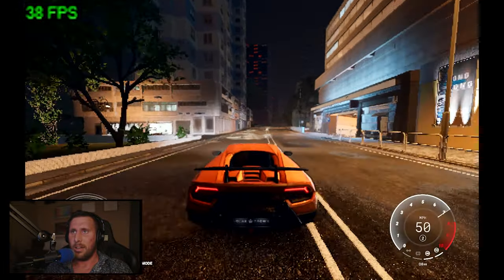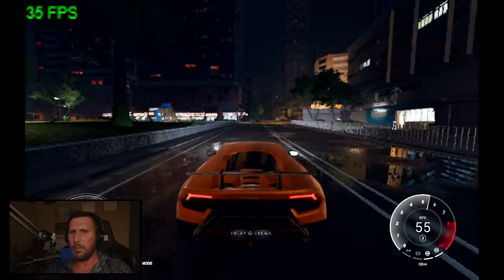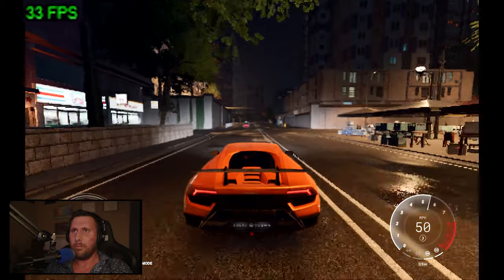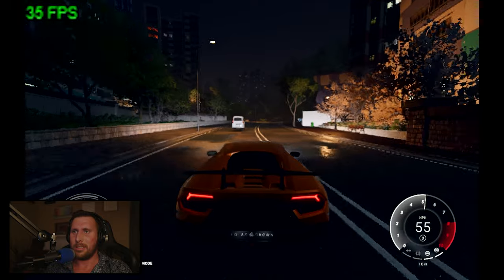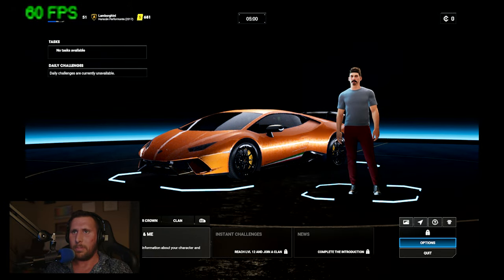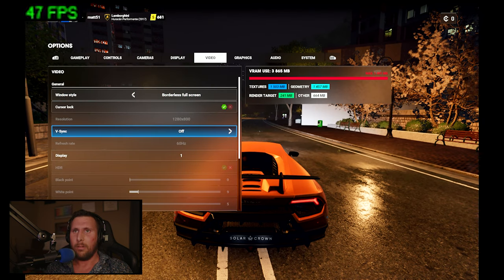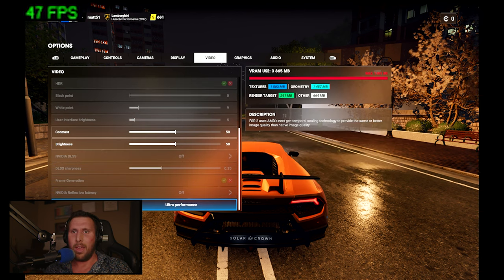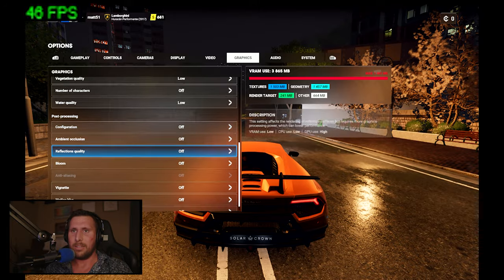Here we are in Test Drive Unlimited Solar Crown on Windows 10 on the Steam Deck. This was actually a little bit interesting — versus a really hard 20 to 30 frames a second, we're actually doing pretty okay at about the low 40s, which is quite a bit faster than I was expecting. We are running resolution at 1280 by 800, V-Sync is off, and we have FSR2 at ultra performance. Everything graphics-wise is on off or on low.